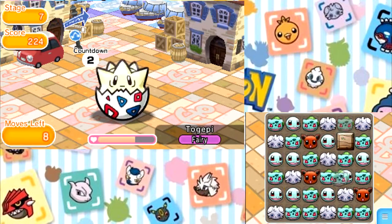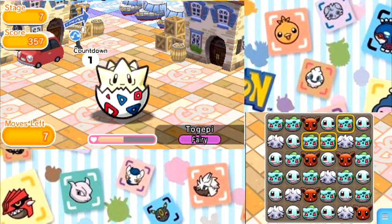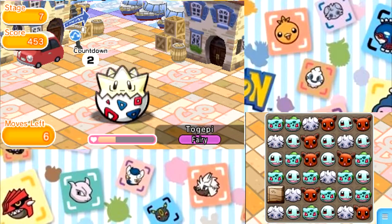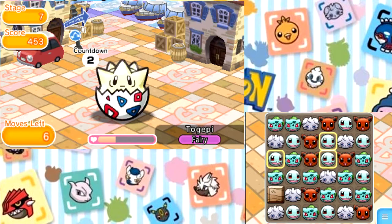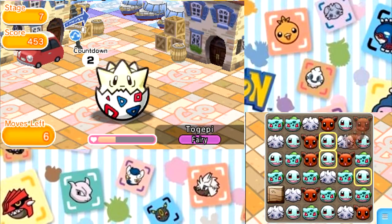Nevertheless, I am just gonna see what I can do with what we got here. That's a pretty nice chain, even where I was able to break some of those blocks. If I can find a good place to swap an Eevee that would allow me to take advantage of the Bulbasaur as well, that would be nice.